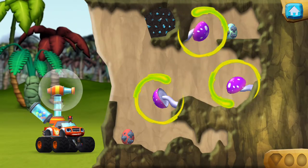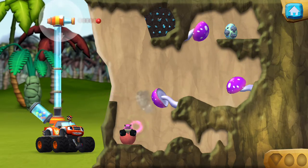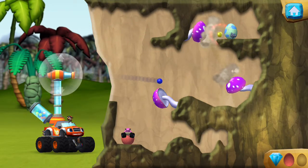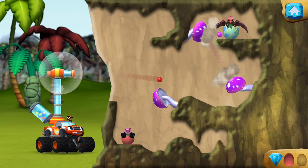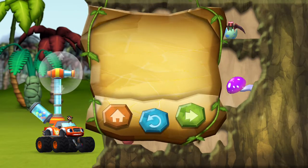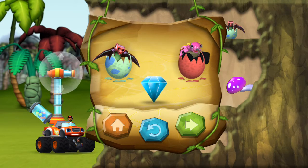To reach the egg, try hitting the balls off the mushrooms. You found the prehistoric gem! Ty-rific! You rescued two baby dinos and you found the hidden prehistoric gem.